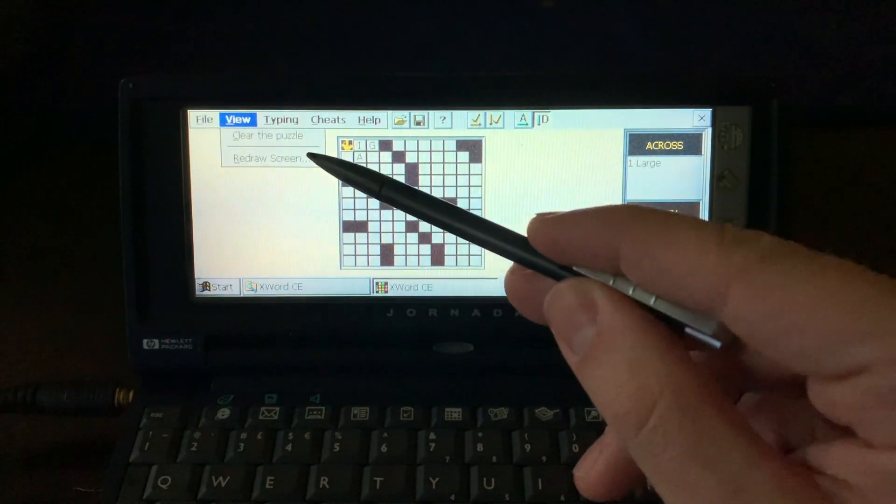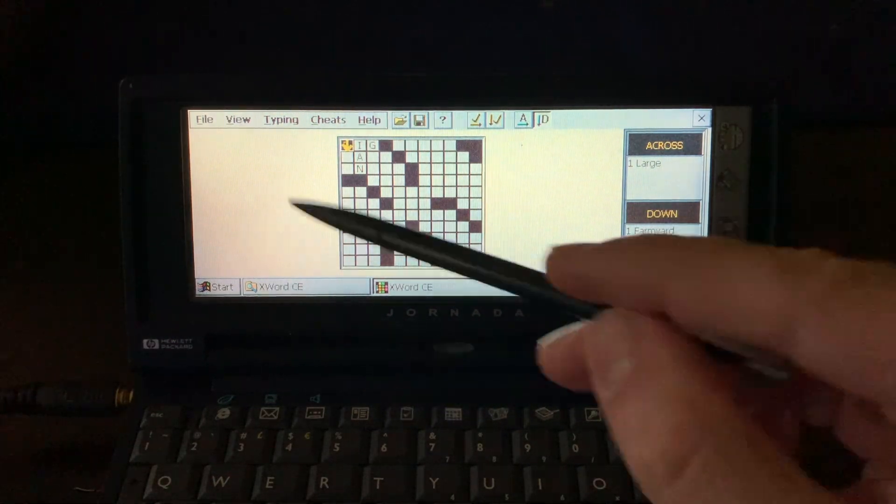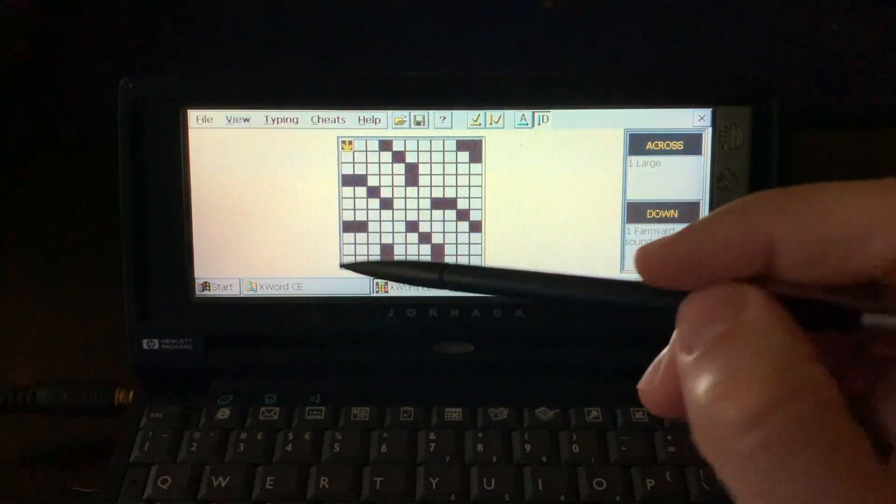In View, you can reload the screen — I'm not sure why, probably because of a bug or some issue. In the file menu you can also clear the puzzle and start again.